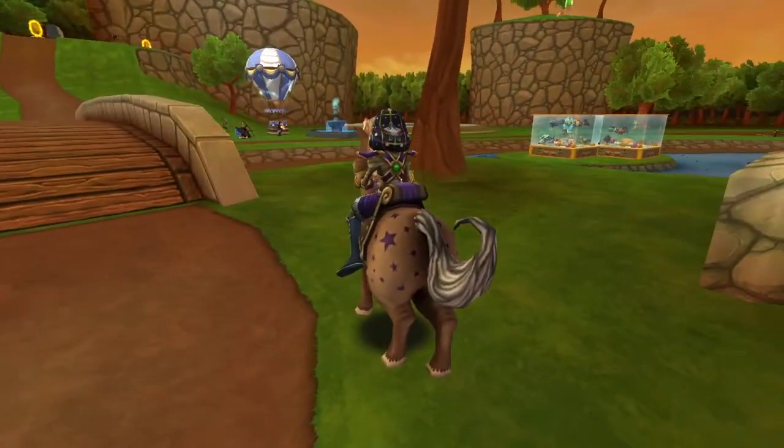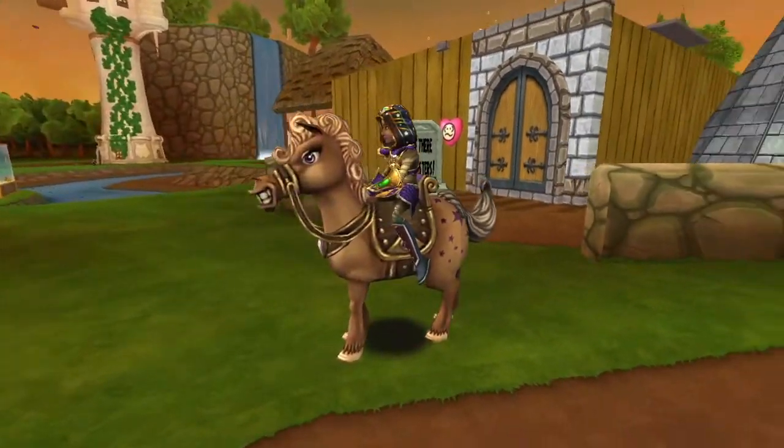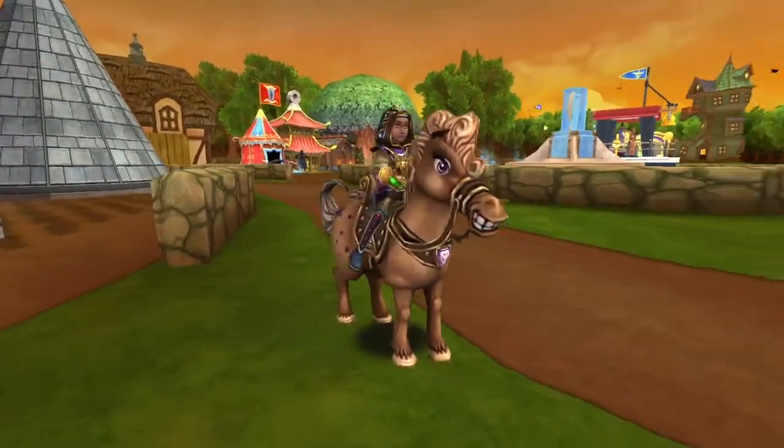The Starlight Pony is available from Zeke in Crockotopia and also available as drops from various Wizard City bosses.